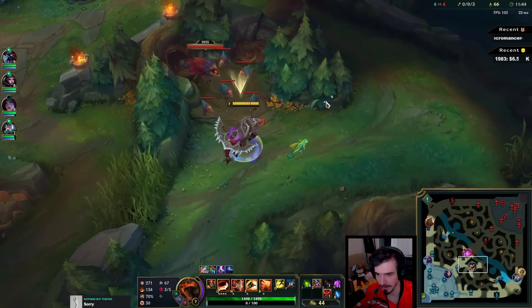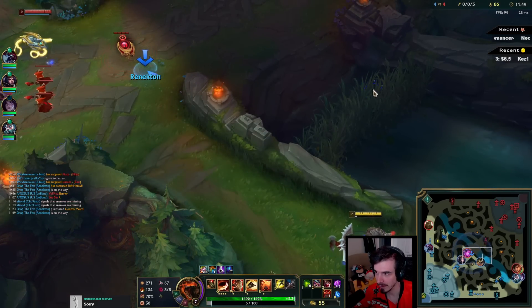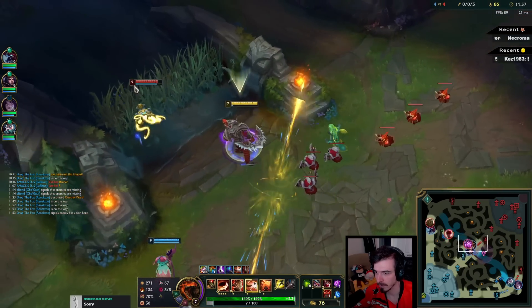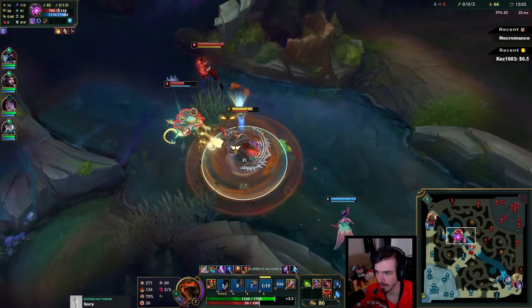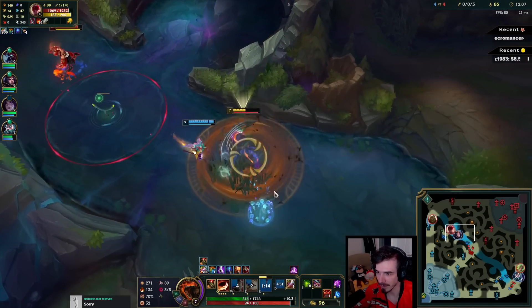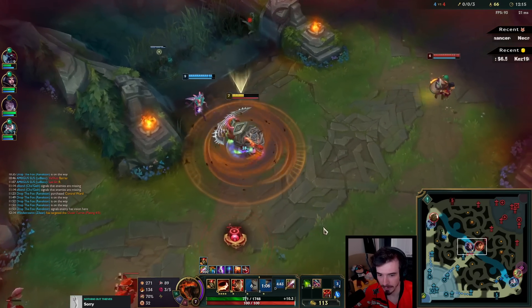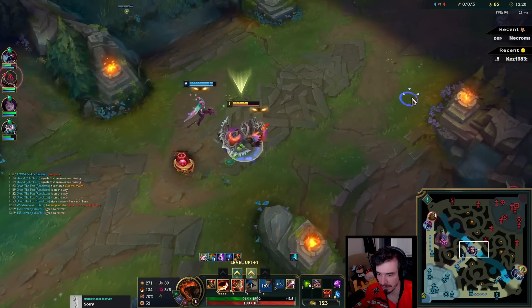Guess we maybe look mid here. Can I get some ferocity without spooking this guy? He's a little bit spooked — this is good, it's warded here but this is good. We win this for sure. If we can chase them but we can't — okay, we'll get the flash and Herald here I guess. Oh, Milio is here, this could be bad. I guess I'm not using Herald here anymore.